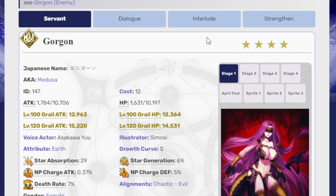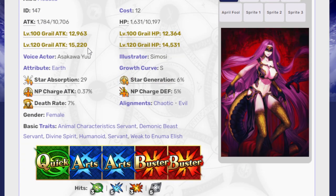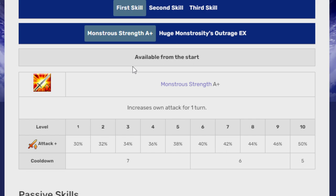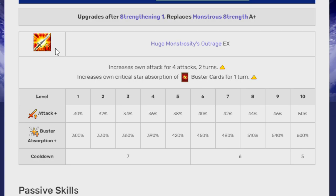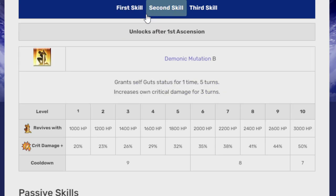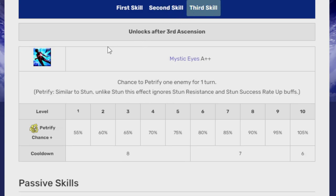Then we go into Gorgon — another story-locked unit, but this one unlocks after you complete Babylonia. No fancy costume. She's one quick, two arts, two buster. Her first skill is Monstrous Strength A+, which eventually upgrades into Huge Monstrosity's Outrage EX — a better version that gives 50% attack up for four attacks for two turns and 600% buster star absorption up. Still better than the original, which was just 50% attack up for one turn.